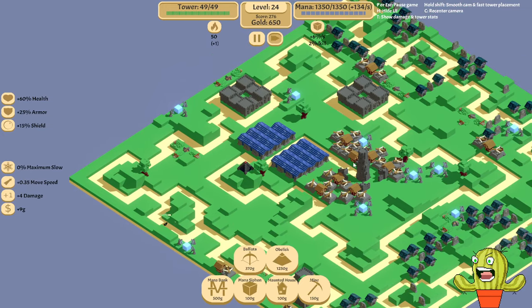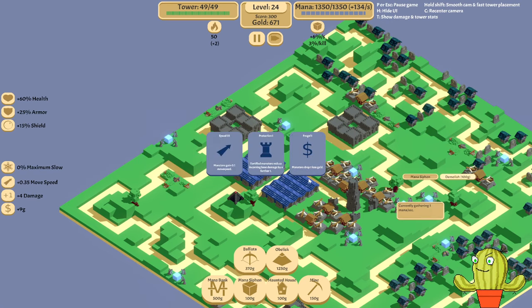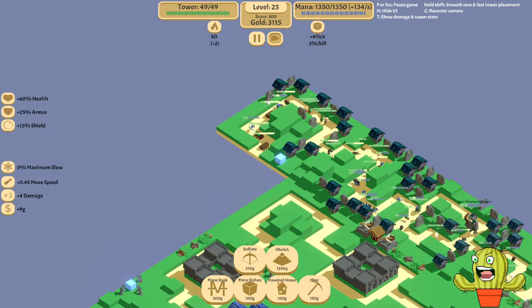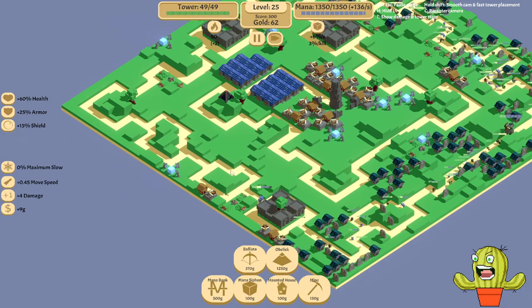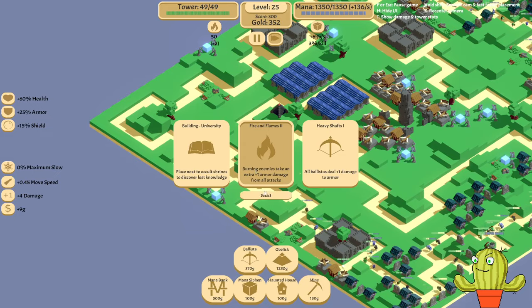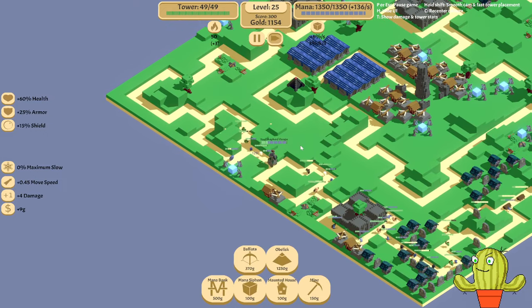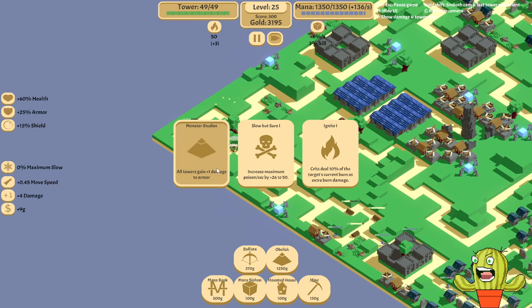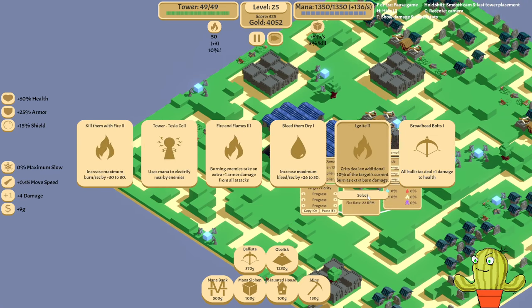That guy got absolutely obliterated. Okay, now I think it's time to just get all the other upgrades — like for fire and poison. Let's see how fast the boss actually perishes here. Okay, you are a mini boss, gone in like a second. Bam bam bam — oh my god these guys are like one tap. Come on, do you see the boss? Absolutely got melted. That is insane. I love how this dude is literally just — probably a single frame of damage.